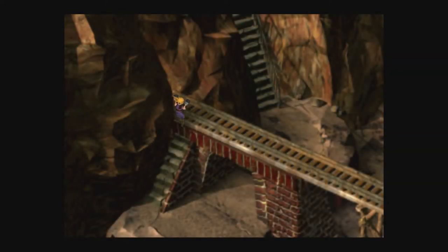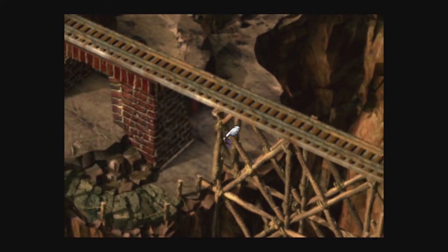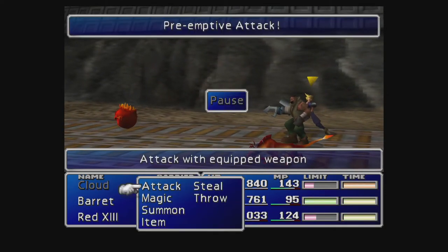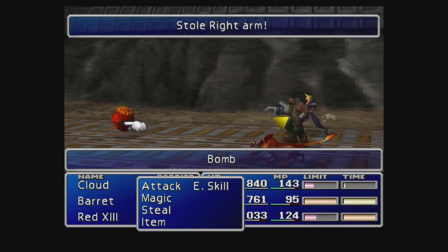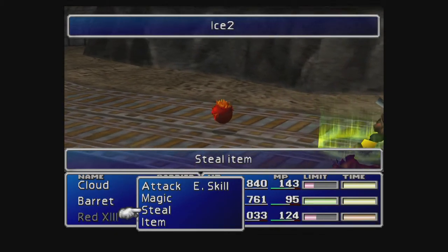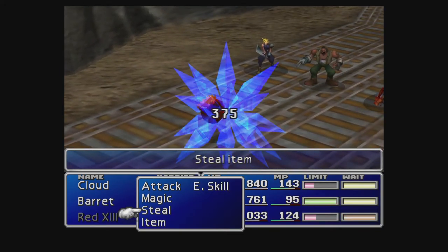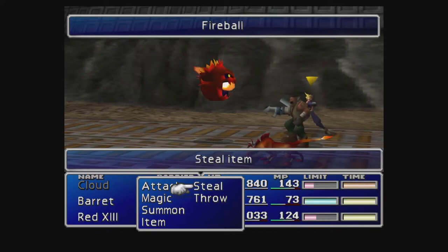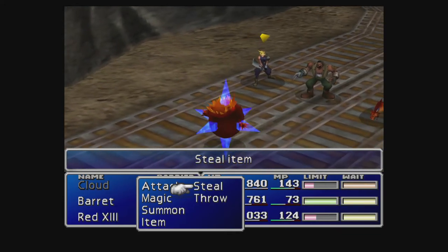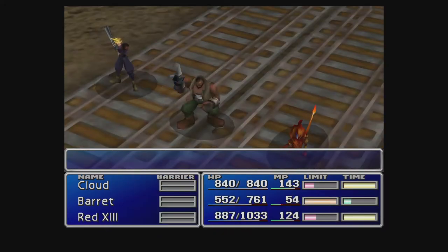Instead, you have to come down here. Okay, there's nothing down here, but I do want to run into a particular enemy here just to show something off. Okay, we're running into a bomb, and it's facing the other way — we've got a preemptive attack. With the bomb, I want to steal an item known as the Right Arm. Perfect. And then I also want to use Ice 2 on it. It has 600 health. This will do 375. Now you'll notice it got bigger — when it gets bigger like that, it means it's going to explode. But you have another chance to hit it with another spell, and obviously now it's enough, and I was able to win.